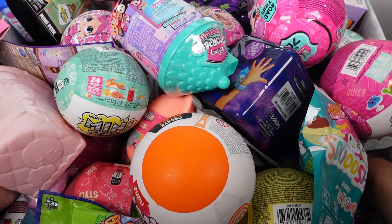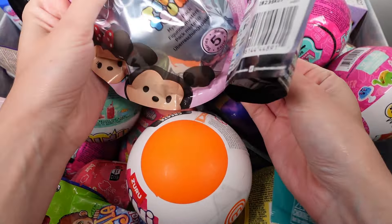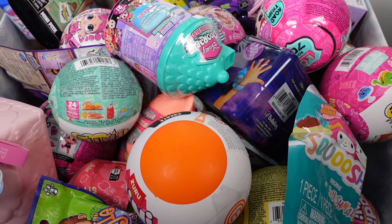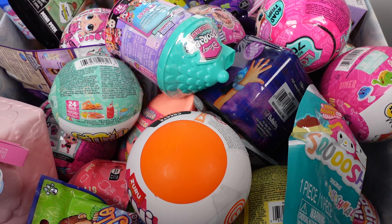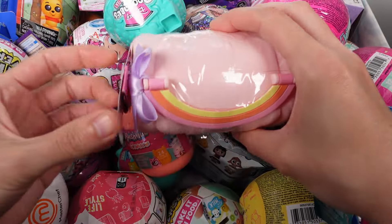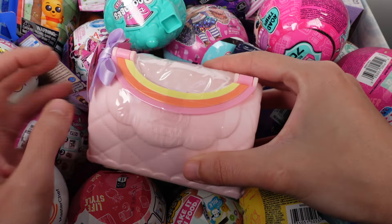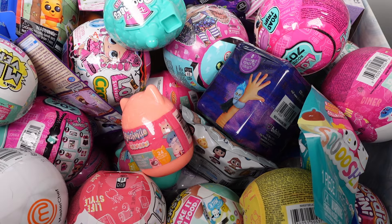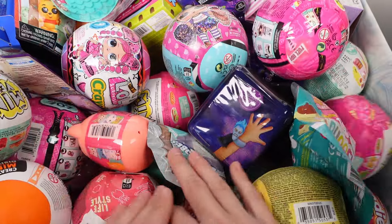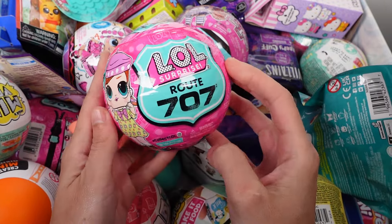I'm going for a bag — I think I have two, one in each hand. We've got the Disney Tsum Tsum Disney 100 mystery pack Series 5 and the Disney Dorables Wish Mini. Then for the capsules: Baby Born Surprise Mini Babies Series 6, and the LOL Surprise Route 707 Wave 2 — I actually haven't opened these yet!